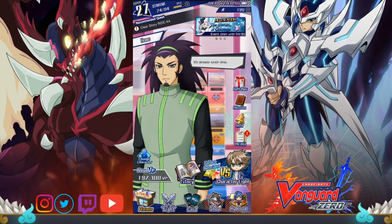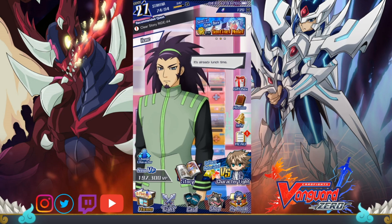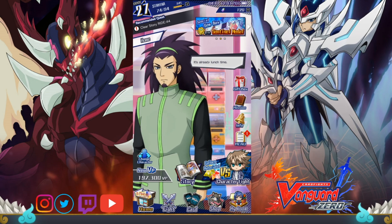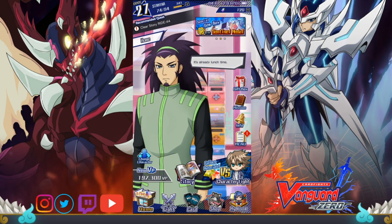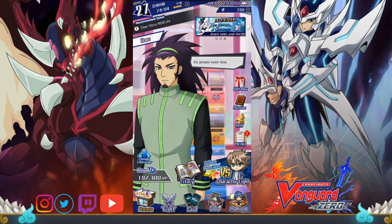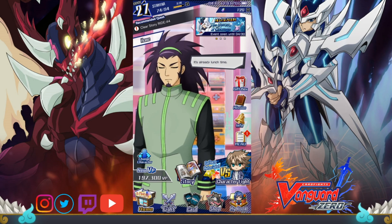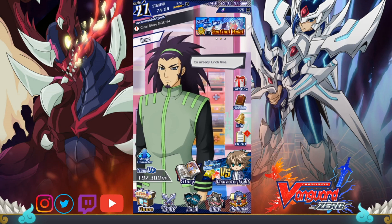Now let's get into it. Cardfight Vanguard Zero is a completely free-to-play mobile game with in-game microtransactions where you can purchase gems with real-life currency to purchase gacha packs, or to use the gems for stamina recovery. I want to break down how you can maximize the amount of packs you get each month, provided you only use your gems for pack purchasing and not stamina.